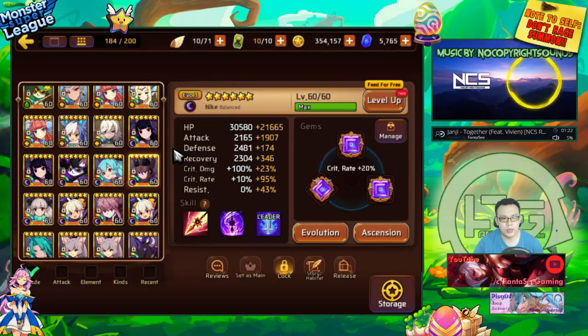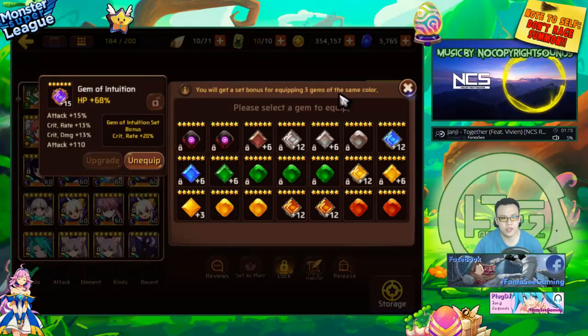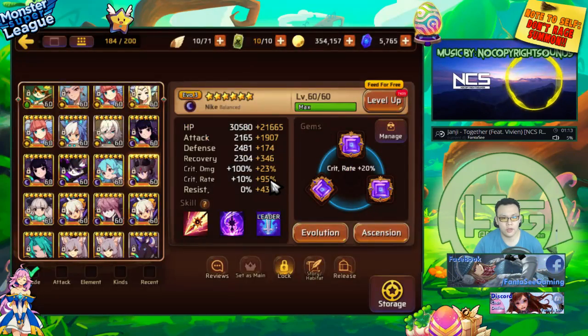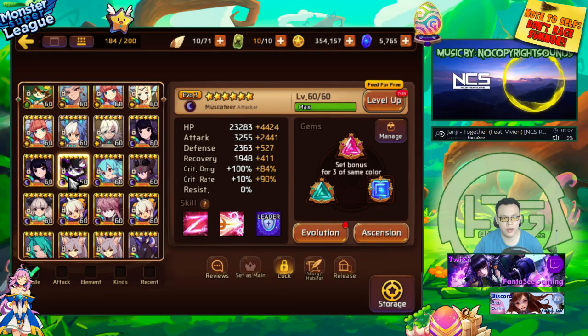So I'm going to show off my gems. This is my Dark Nike. She has attack, crit rate, and HP at 100% crit. That's the main thing you need her with. Everything else is just a bonus and doesn't really matter that much.